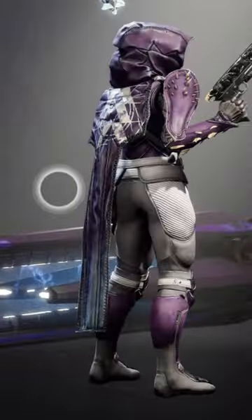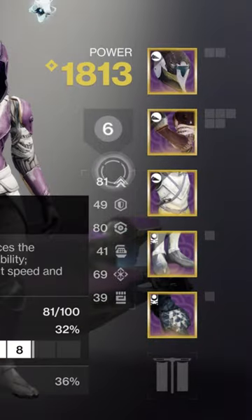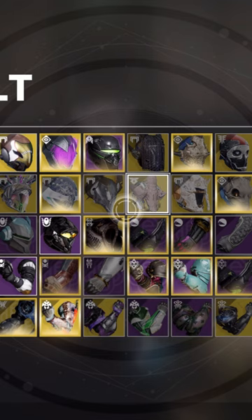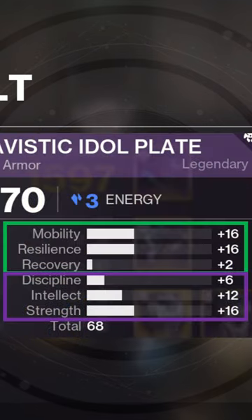Now that we have transmog, armor is only ever picked because of how many stats it has and where, and maybe rarely because it has an extra perk slot. Armors don't have personalities like weapons do. They will always generally roll somewhere between 50 and 70 stats and they are guaranteed to distribute them between the top three and bottom three evenly.